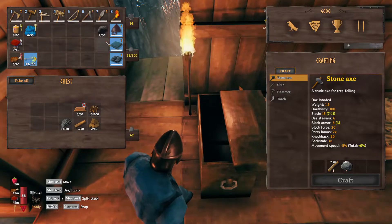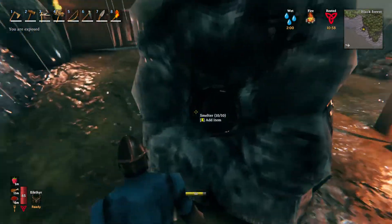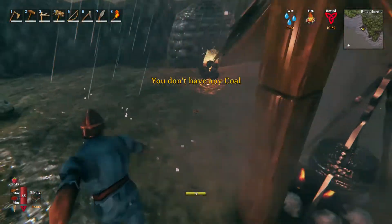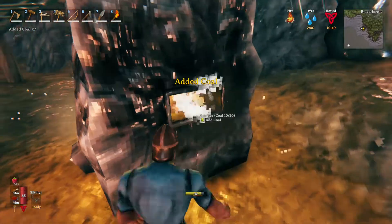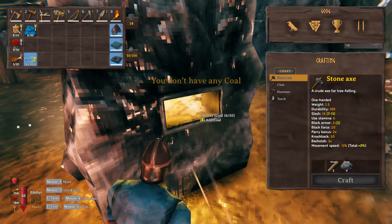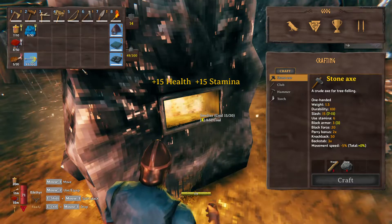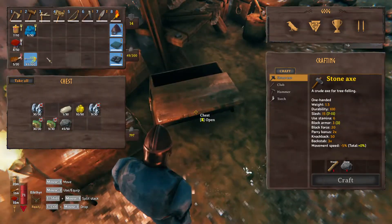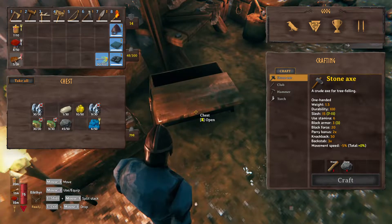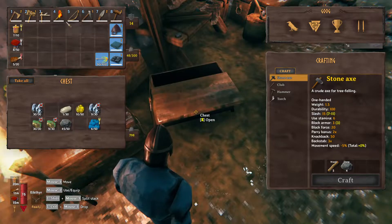We'll put this in here. We've got 10, 10 — the smelter, get that coal going. Check this out — bam, supercharged! That is awesome. I'm actually going to drop these blueberries in here, keep the arrows, food's good.